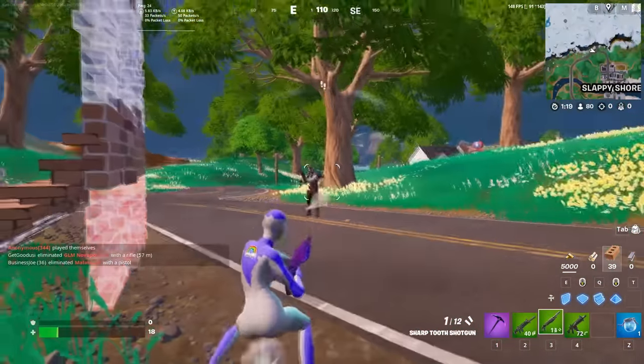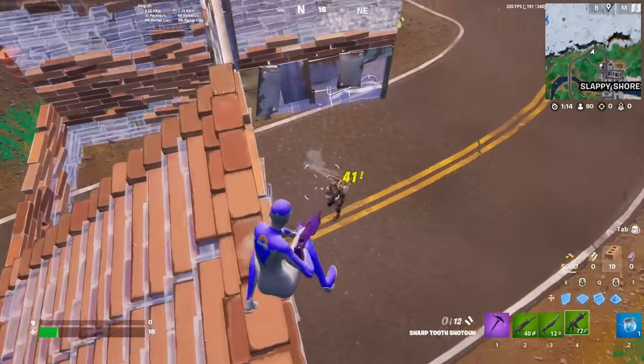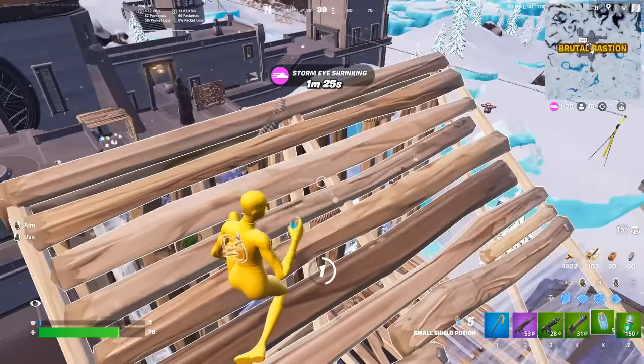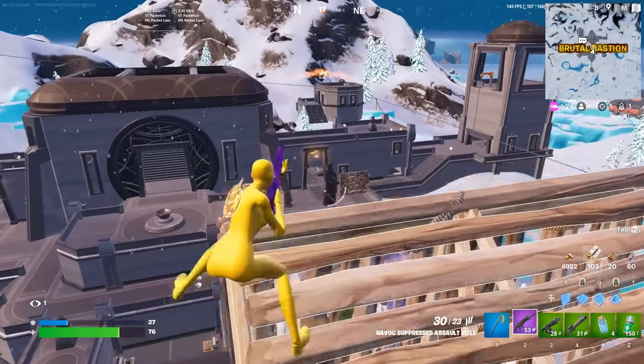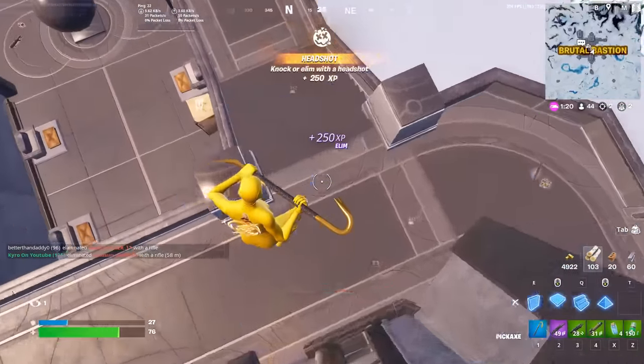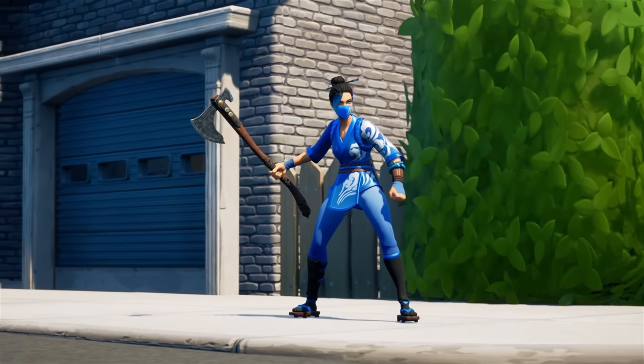The Superhero skins are quite expensive at 1,800 V-Bucks, but they've been some of the most popular and try-hard items ever seen in Fortnite. They've started to drop off in popularity just a little bit over the last few weeks, and there's a very good reason for that which we're about to talk about. But right now, we need to move on to the best pickaxe in Fortnite — the Leviathan Axe.